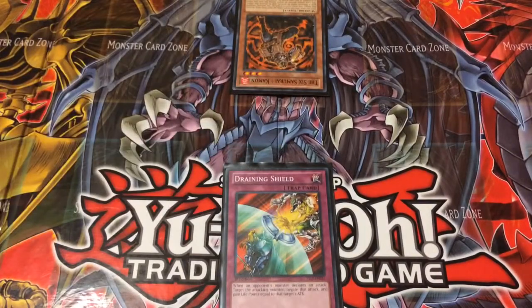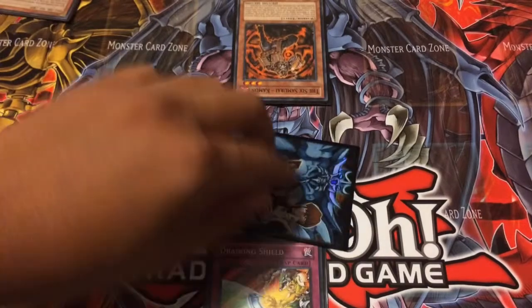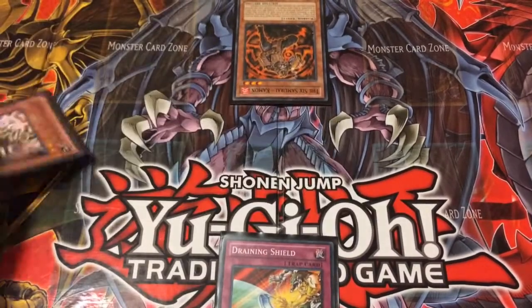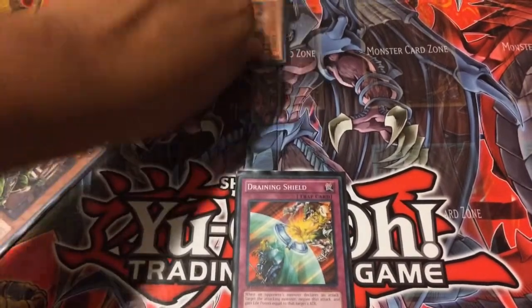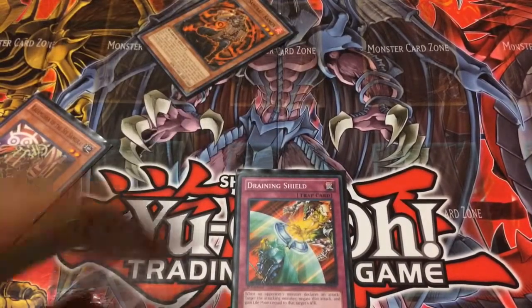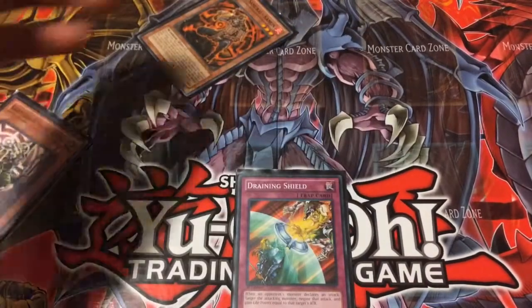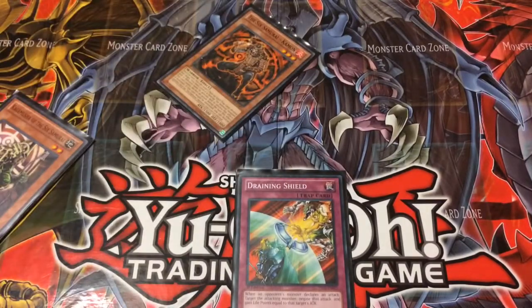That's the Emerald Caiman. Whether you control a monster or not, this card still applies. So they attack — his attack is 1500. I can negate his attack so he won't destroy a monster if I have one, or he won't attack me directly. And I gain that much of his attack.